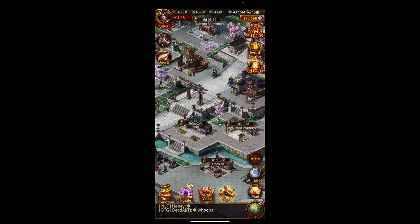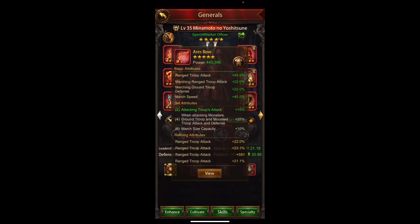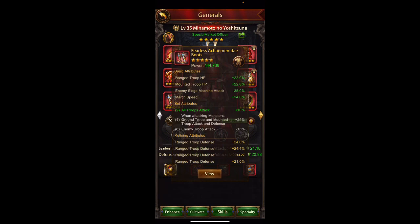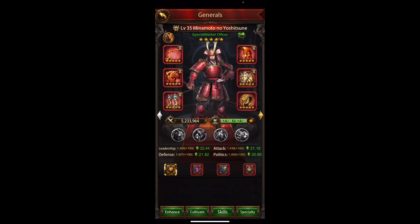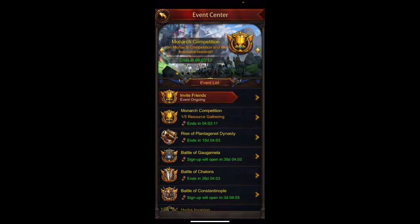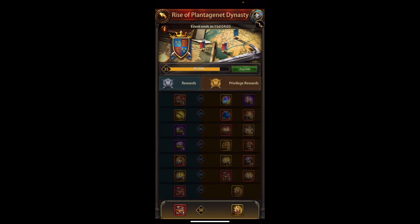I'm around 1.4 billion and I've done some nice cultivating on some generals. I did some good stuff here on Minamoto — I'm really happy with what I've been able to get with him so far. I'm pretty much done except I'm waiting on this ring. I do have a ring for him but I don't want to waste the refined stones on it. I'm really hoping the Plantagenet ring comes out as part of this series.